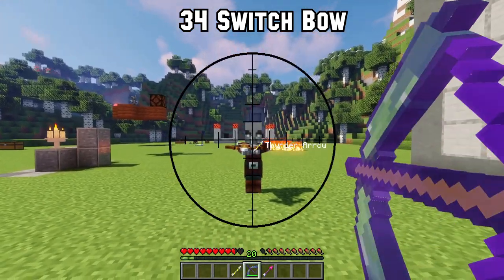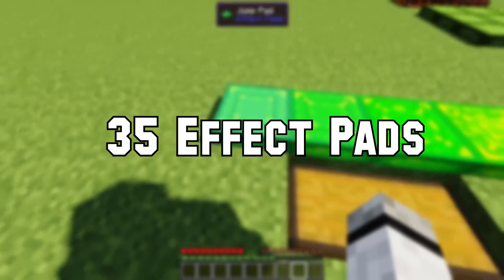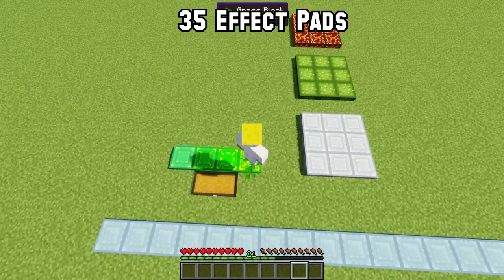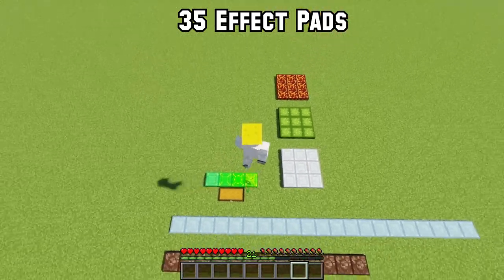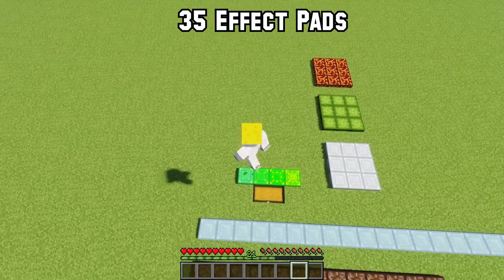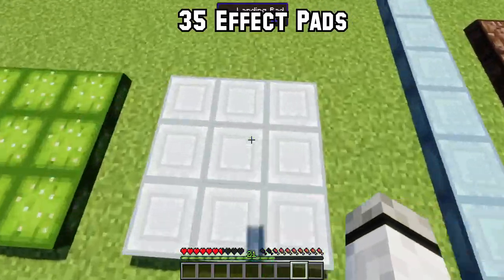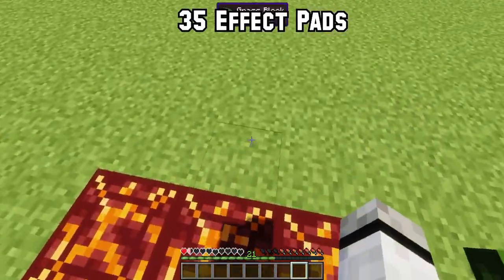Number 35: If you want automated farms but struggle to find the right mechanism, try Effect Pads, which adds over 5 new pads. They help with transportation or automated farms. There are jump boost pads from tier 1 to 4 that bounce you up without pressing spacebar, speed pads, slow pads made with soul sand, a landing pad with no fall damage, cactus pads that prick you, and magma pads that burn mobs to death.